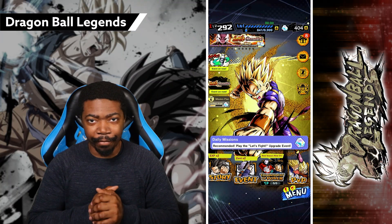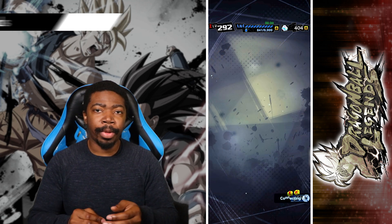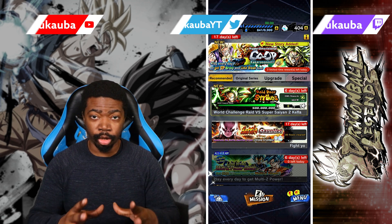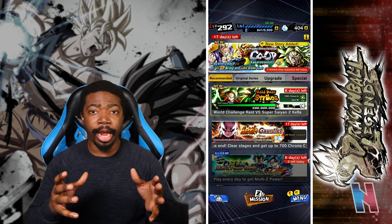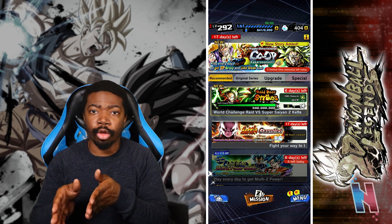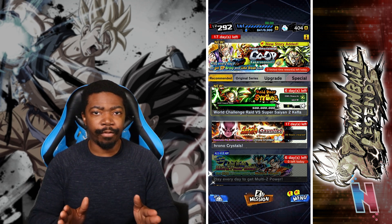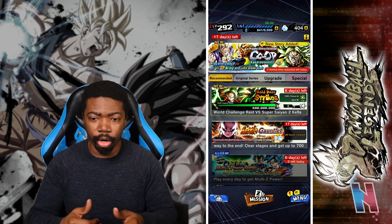We got a new event in the game this time around, so let's hop right into it. It is the World Challenge Raid against Super Saiyan 2 Kefla. Normally in Dragon Ball Legends, raids are a call-up event where you pair up with a buddy and everyone around the world unanimously attacks the raid boss until their health reaches zero. But in this case it's slightly different — you have your own individual amount of health to knock down, and in doing so you receive rewards.